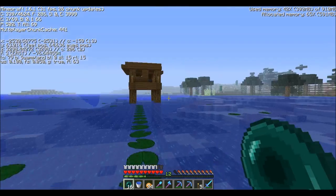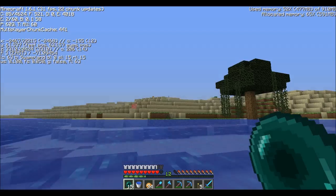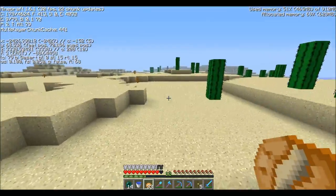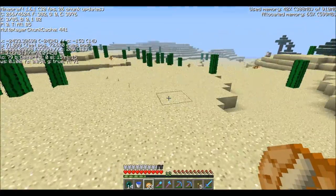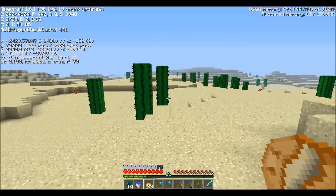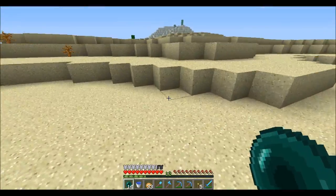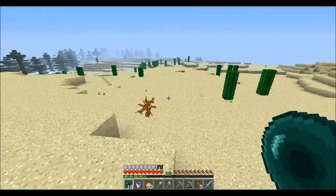I'm trying to think which way we want to go. Let's just toss the ender pearl — and I'm stuck, that's not good. I didn't think we came from this desert. Our base is at negative a thousand — negative two thousand, I don't remember. I'll actually cut out and make sure I'm not exploring already loaded chunks, and I'll be back in a sec.